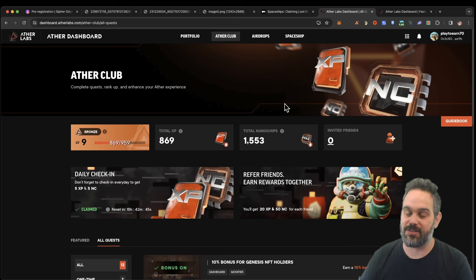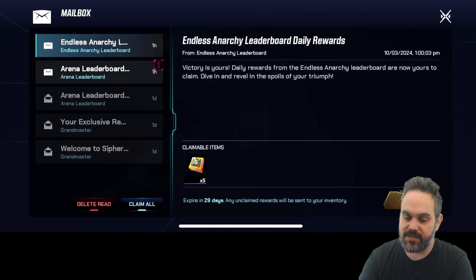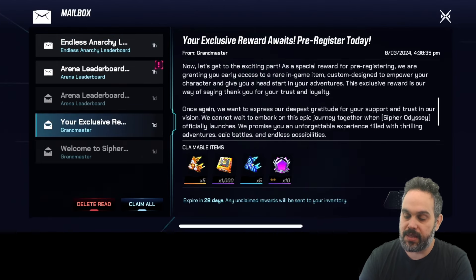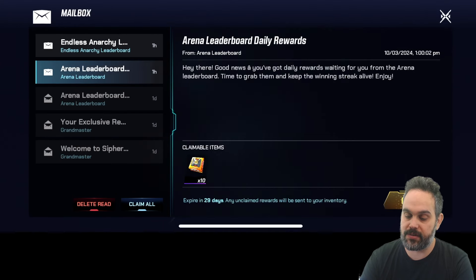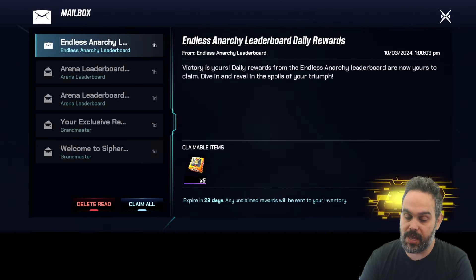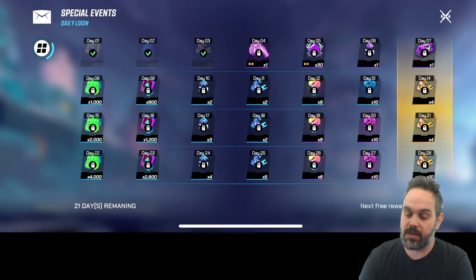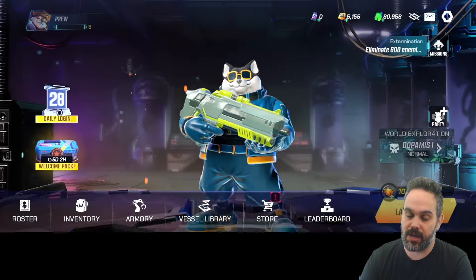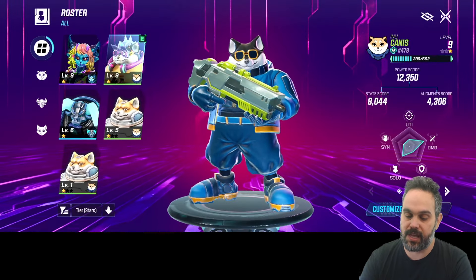Now let me quickly show you the game — it's looking awesome. I'm switching to my iPhone so we can have a look inside. You can see all my letters and my exclusive reward that was sent to me. This is the message — everything I got completely free just by joining early. I've also been getting drops to participate in the arena, and other drops for different activities that you can claim daily.